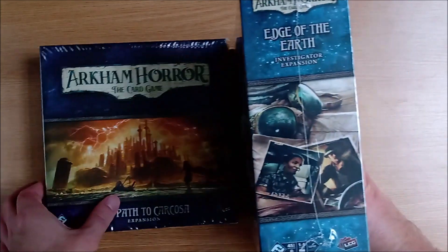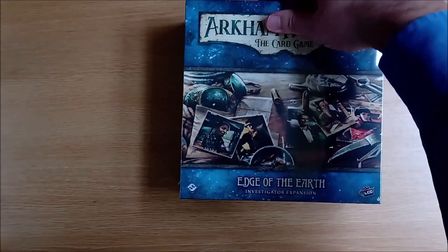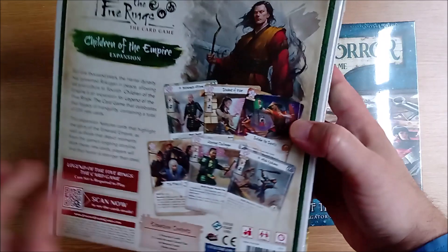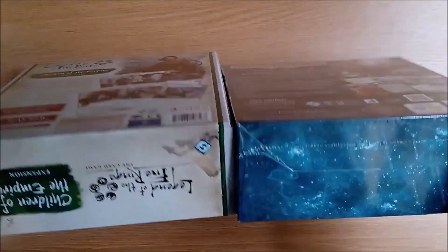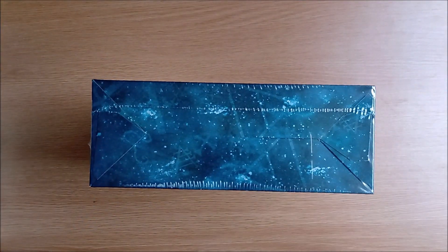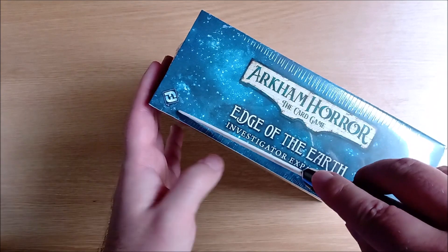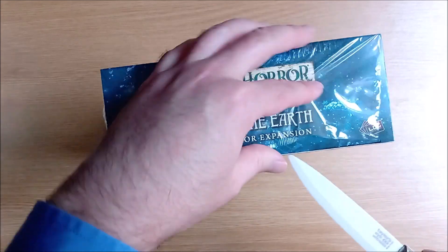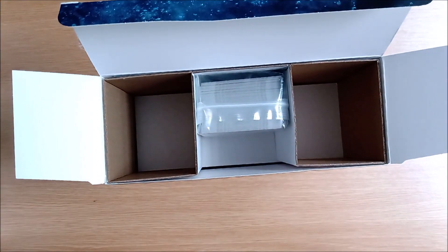This box has the same footprint as the previous Deluxe expansions, obviously it is noticeably thinner however. We have been comparing it to the premium expansion boxes for the Legend of the Five Rings card game. Whereas these are sturdy cardboard boxes designed to be reused with the same strength as a core box, unfortunately the investigator expansion comes in the same flimsy cardboard as a regular Deluxe box. Our copy arrived shrink-wrapped and unlike the previous boxes there is only really one way in and that is through the top here.